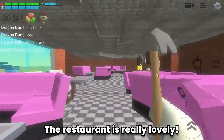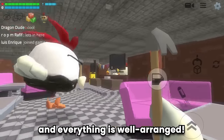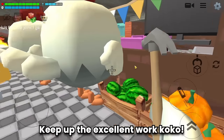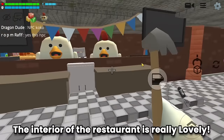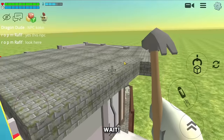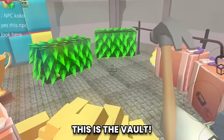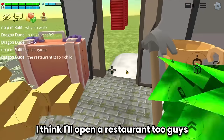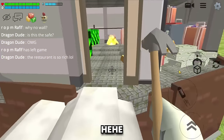The restaurant is really lovely and everything is well arranged. There are two Cocos taking orders — keep up the excellent work! The interior is really lovely and here's the logo. Wait — this is the vault! This restaurant is so rich!